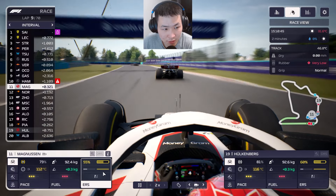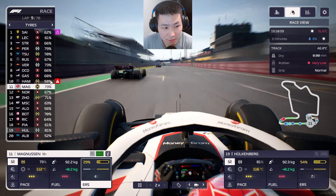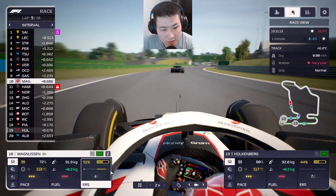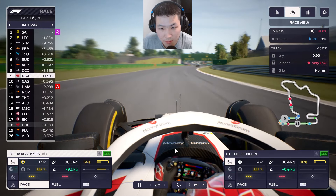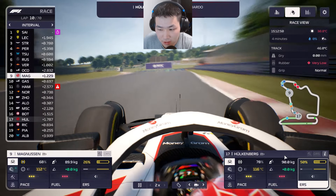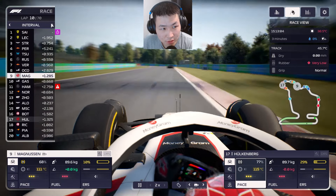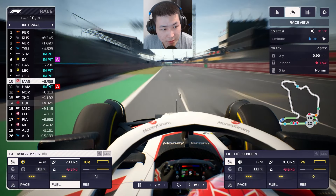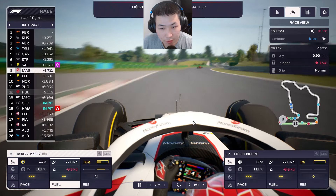Magnussen is right behind Hamilton, who's struggling with front wing damage and only 58% tire life remaining. We push to close on Gasly and Magnussen makes the move. We use ERS to close in on Ocon. Hülkenberg is also making moves past Ricciardo and Piastri, continuing to push to catch Bottas in P16. First pit stops are occurring — Ocon moves to mediums, marking the turnover point for soft-tire runners.